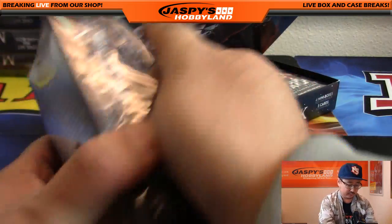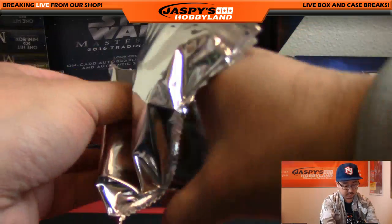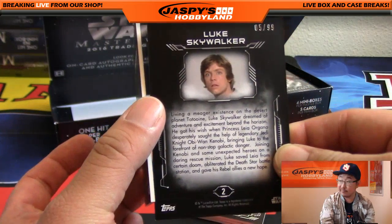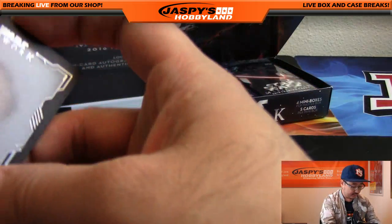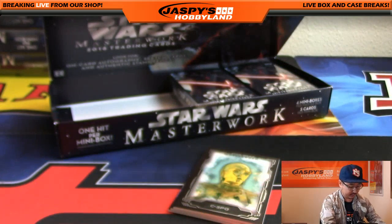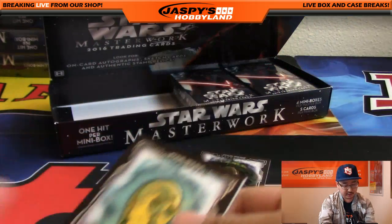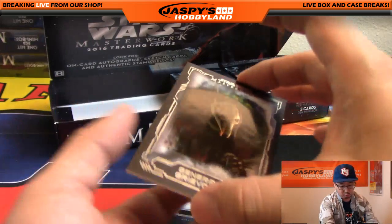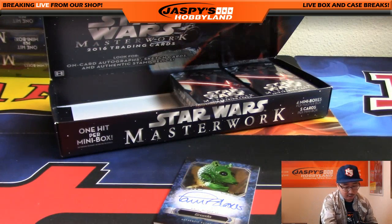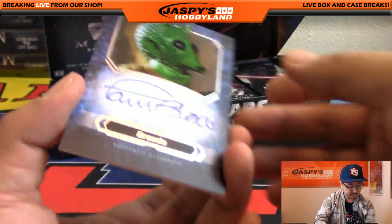There's Luke Skywalker off to get some power converters at Tachi Station — that's five out of 99. There's his dad, Anakin Skywalker — show of force. There's C-3PO, who was built by Anakin — human-cyborg relations, C-3PO. And that's General Grievous — that's my General Grievous impression. And Greedo, Paul Blake as Greedo — a nice on-card autograph there for you, Bowman. Very cool.